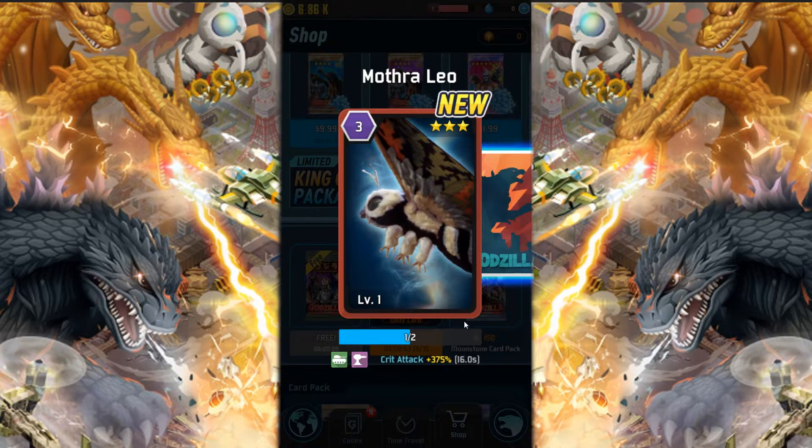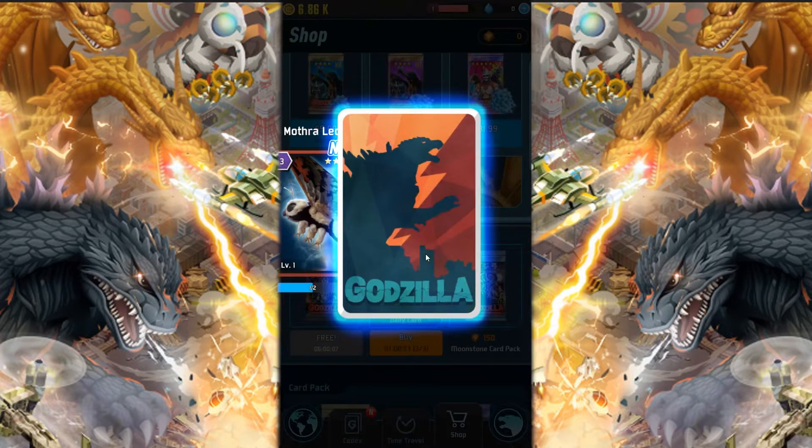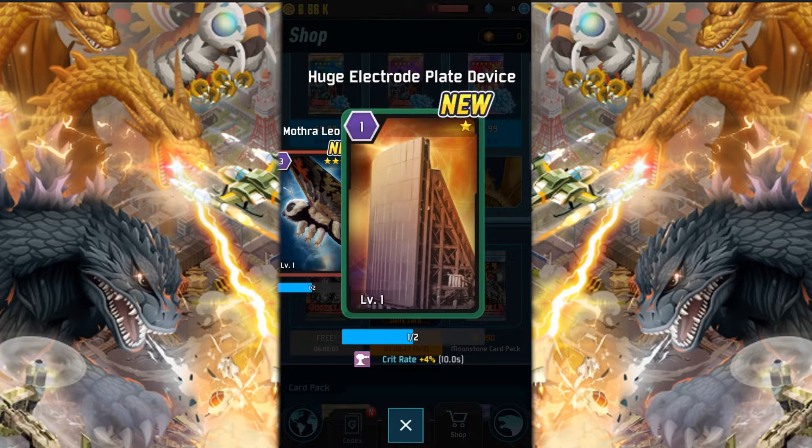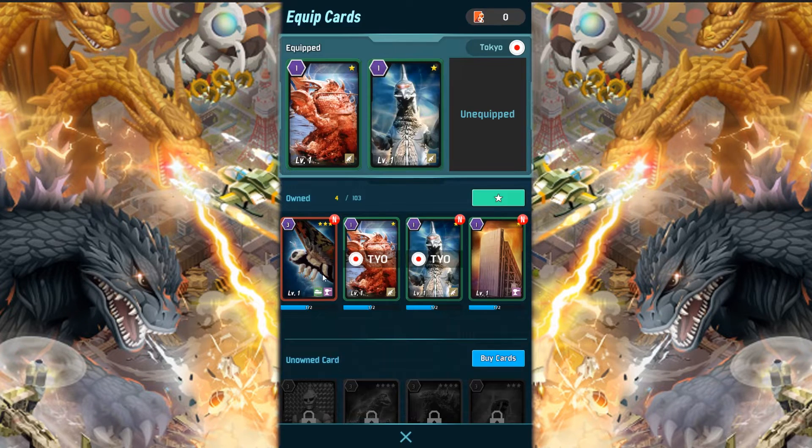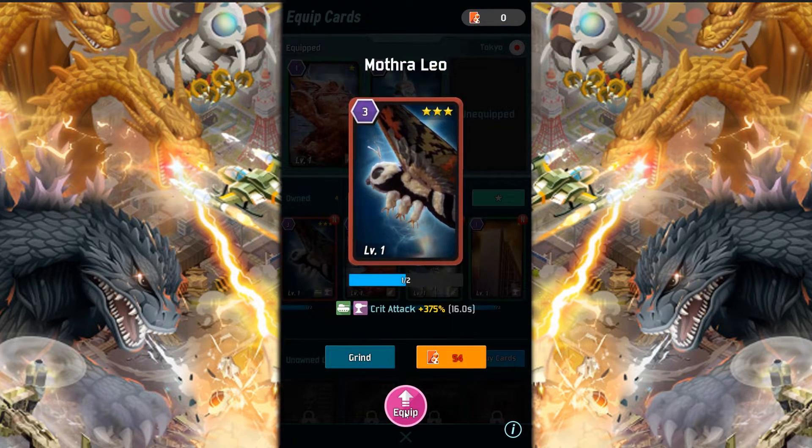Oh, we got Mothra. So cute. We got a huge electrode plate device. So let's equip these cards here. Equip, equip, equip.